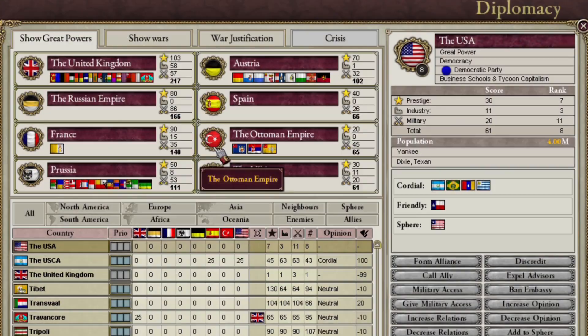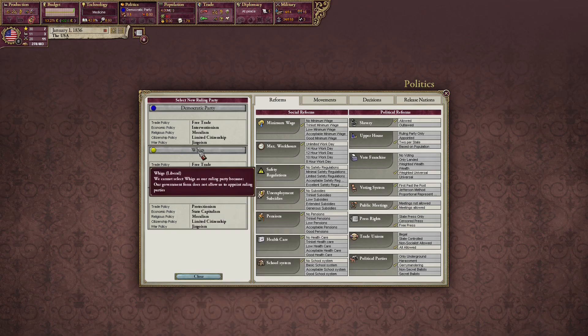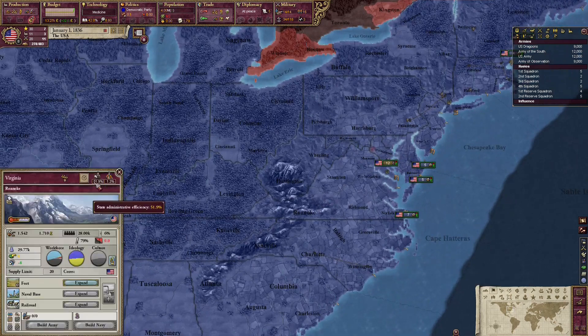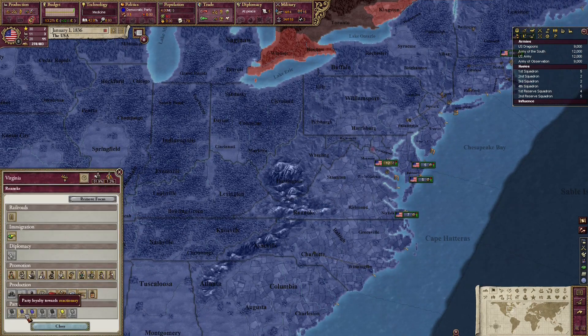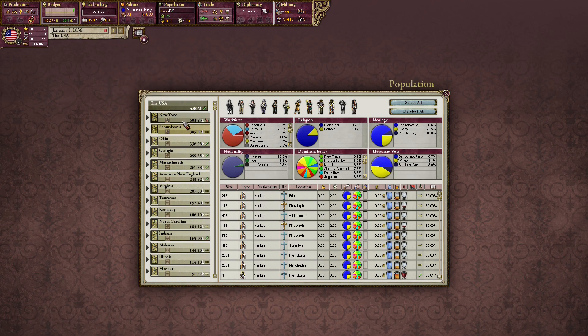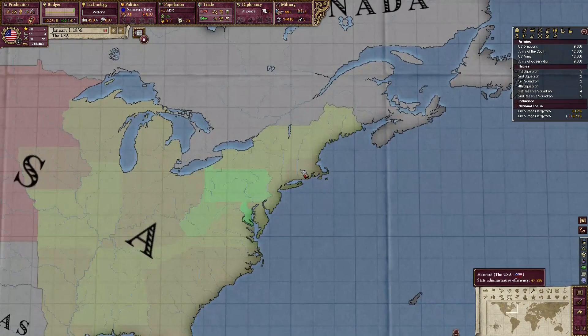We are a great power behind the Ottomans but that will also change. We are a democratic republic so we can't choose our own party but that doesn't really matter. We can always hold elections and through our estates change our party loyalty. We have low literacy so let's just start with encouraging clergymen and then we'll do some bureaucrats.